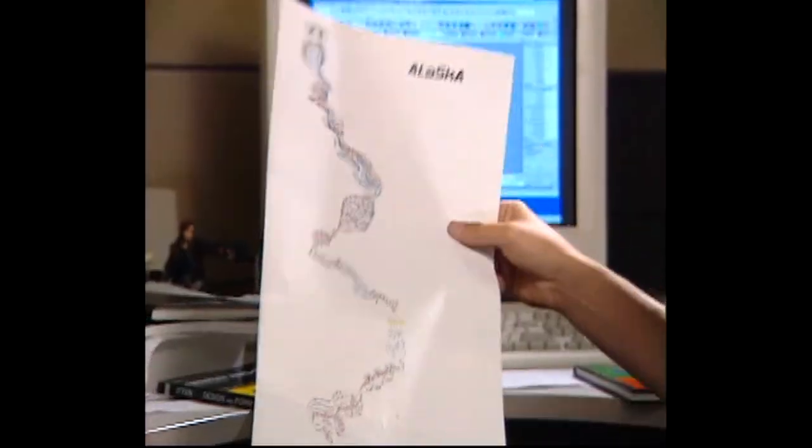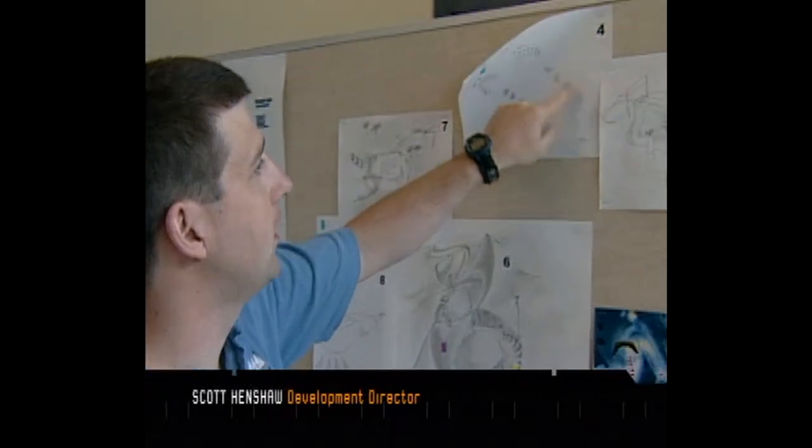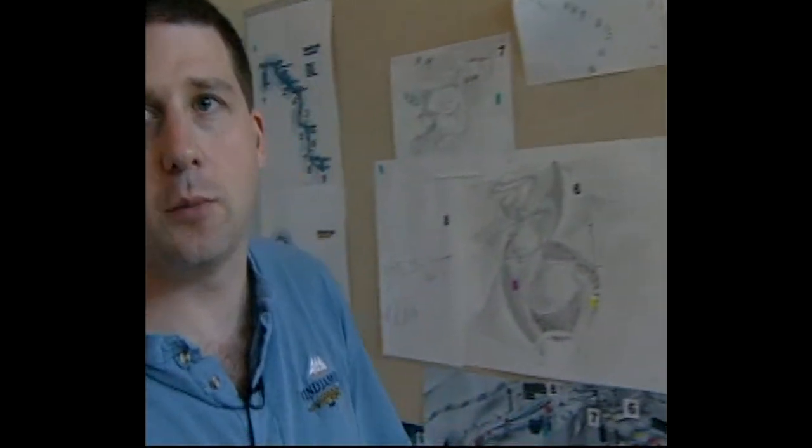From there, we get the top-down view, and that's what the artists use to build their tracks. A lot of the things we start to see in here — these sketches — are what we call show-off objects.